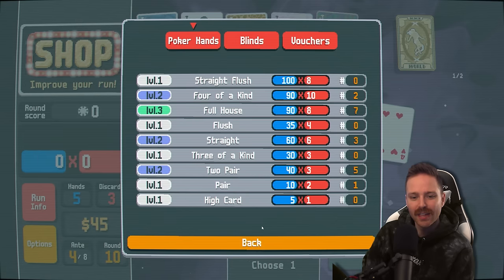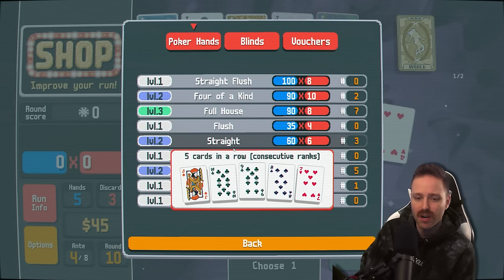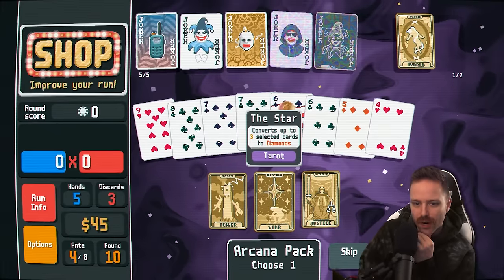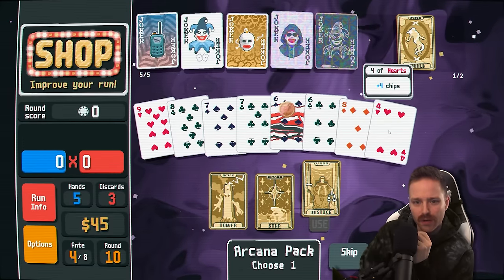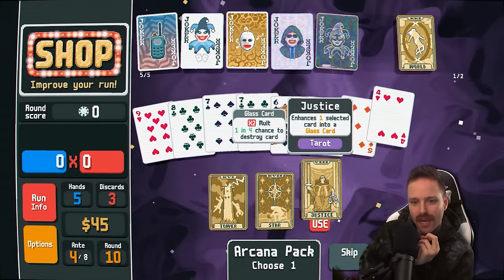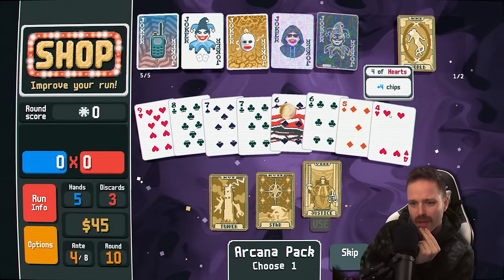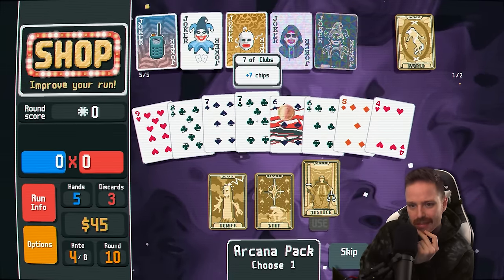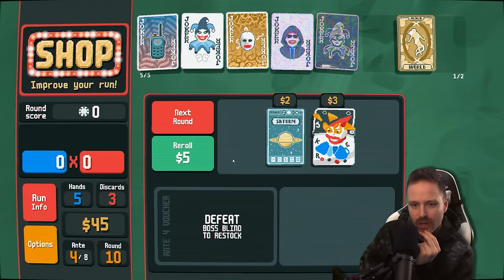I guess I'm going to go with the glass card. I could put glass card on a four and it would gain a times two mult, but there's a one in four chance of destroying it — and I don't want to destroy my fours. So maybe just slap it on a six. Because if that breaks, that's fine. And we have so much money — you only get a dollar of interest up to $25, which gives you a total of $5 interest. So we got extra cash here that we can spend.